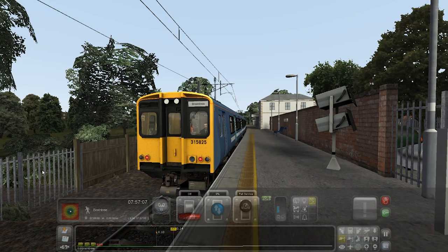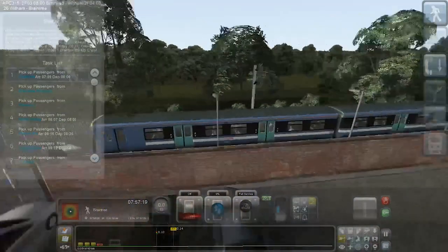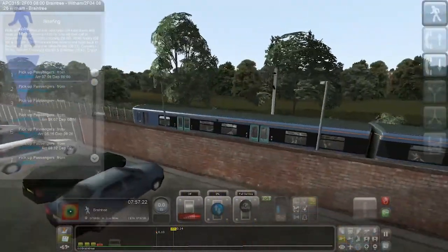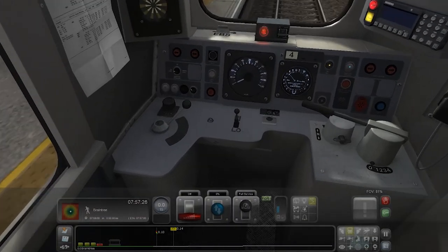Hello everybody and welcome to a brand new video. Today we are going to be driving the Class 315 in Train Simulator. We're doing a scenario called 2F03, the 8 o'clock service from Braintree to Witham, and then we'll be doing the return in the next episode. So let's get the train set up.